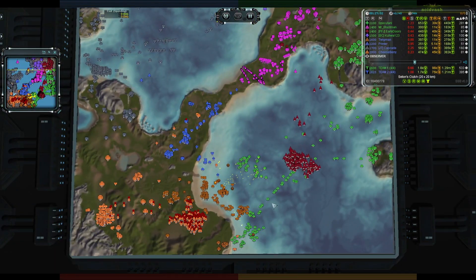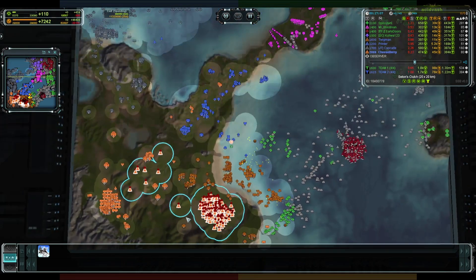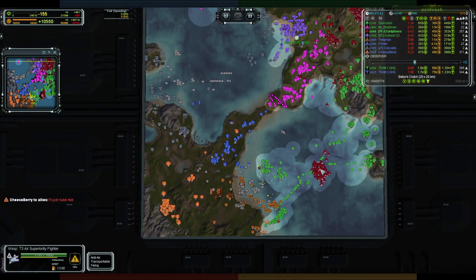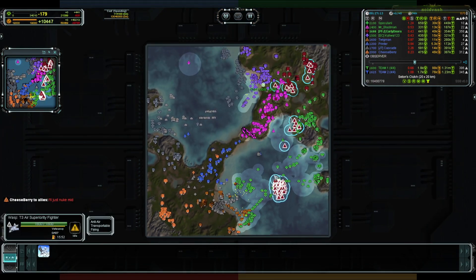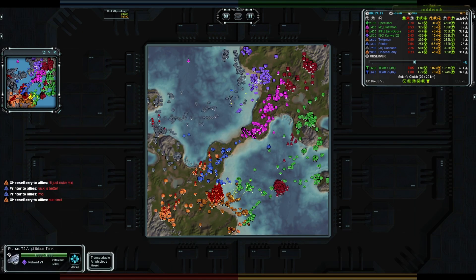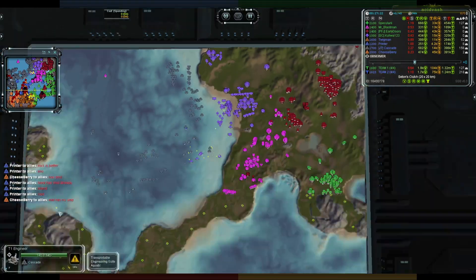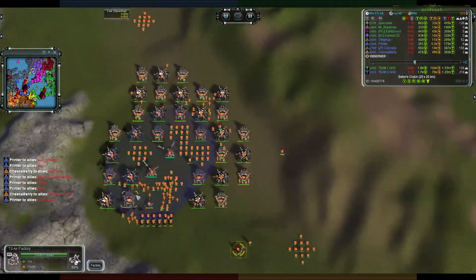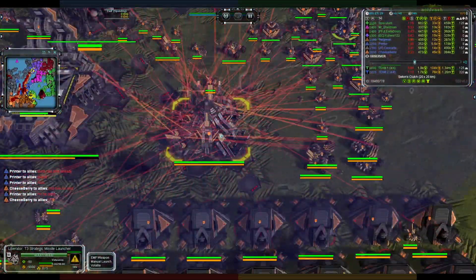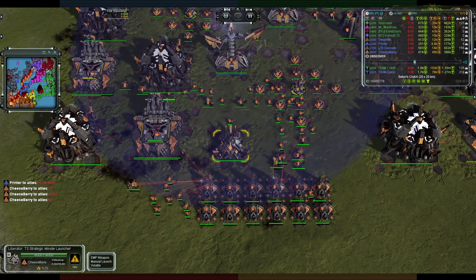This air fight is brewing — these guys are nice and close. Checking the numbers: 208 versus 285 for Cheeseberry, compared to 326 for Early Doors — keeping a slight air advantage. Torpedo bombers are in that mix. They're talking about SMD — that must mean somebody has a nuke. Yes indeed, there we go — a nuke ready to just about launch, and that is from Cheeseberry, possibly why he's behind in the air a little bit.